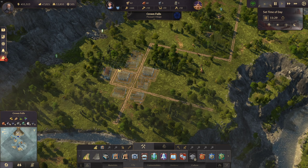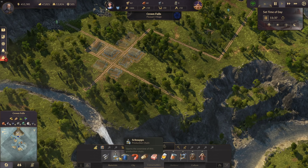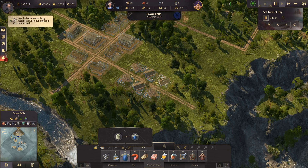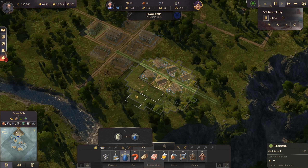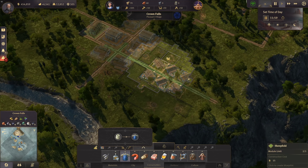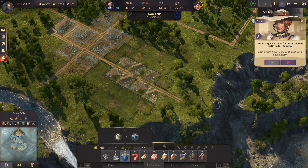There are iron deposits here - two of them - perfect. Now let's place the sheep farms. They need three patches each, so it should be really easy to spam a lot of them. Let's just place them here one after another like so.